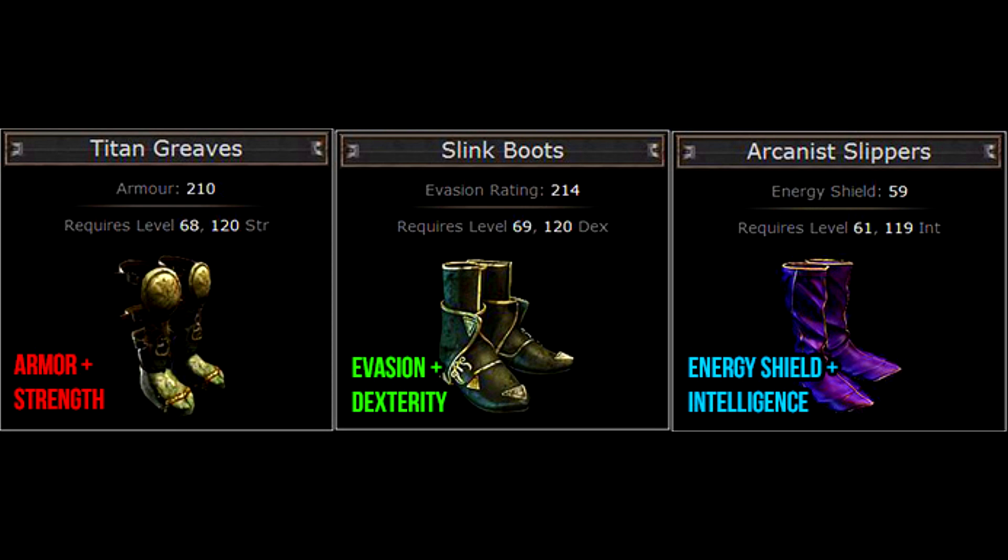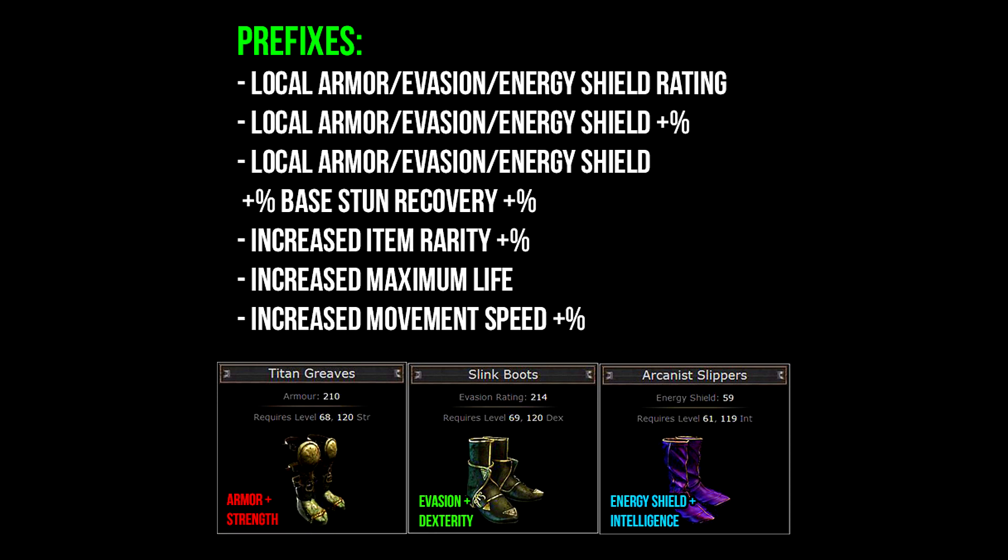So let's take a look at the prefixes a pair of boots can roll. Depending on its base type, boots are able to roll: local armor, evasion, or energy shield rating; local armor, evasion, and energy shield percentage increases; local armor, evasion, and energy shield percentage increase plus base stun recovery; increased item rarity; increased maximum life; and increased movement speed. Remember that a pair of rare boots can only have three prefixes. The most valuable prefixes on this list are local armor, evasion, or energy shield; increased maximum life; and increased movement speed — and that is what most people will typically pay for.